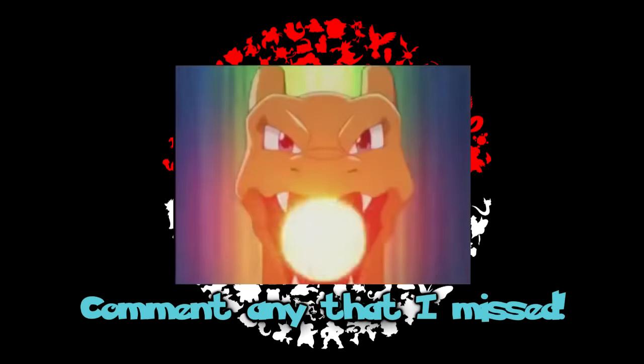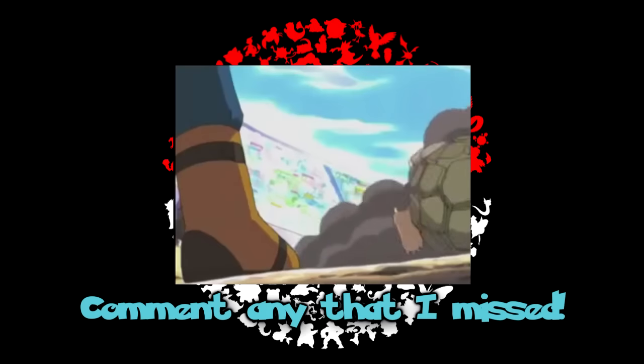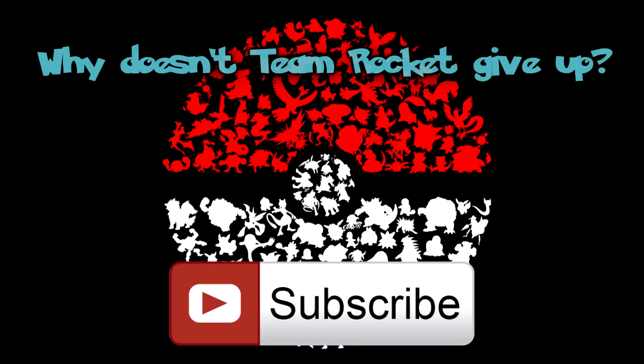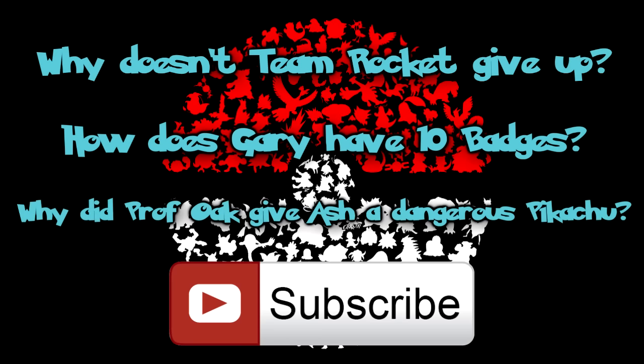So that was 20 rules that the Pokemon anime battles follow that the games don't. Did I miss any? I'm sure I did. Leave me a comment below and I'll credit you when I make another list like this one. If you liked this episode of Pokemon Why or Why Not, give me a thumbs up. Next week I'm going to try something a little different — viewer's choice. I've got three different episode ideas in mind, so pick which one you want to see next in the comments: Why doesn't Team Rocket give up? How does Gary have 10 badges? And why did Professor Oak give Ash a dangerous Pikachu? Tune in next week to see who won. I've been The Algamist. See you then.